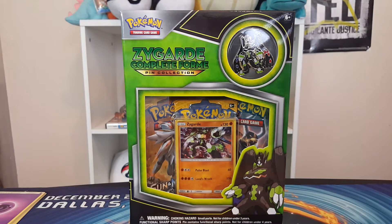This is a pre-recorded message from Robby and Randy in regards to our upcoming video. Let's begin. Zygarde Complete Form Pin Collection, sold by the Pokemon International Company.